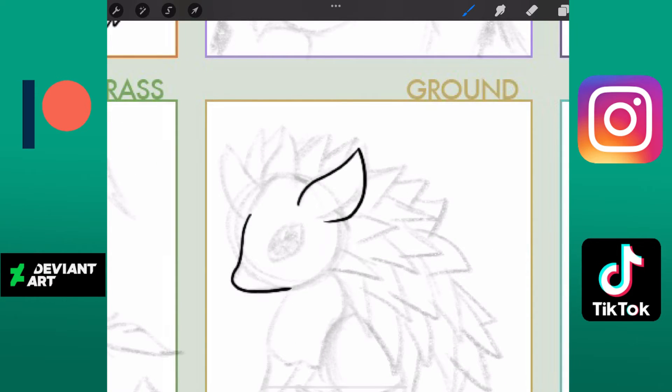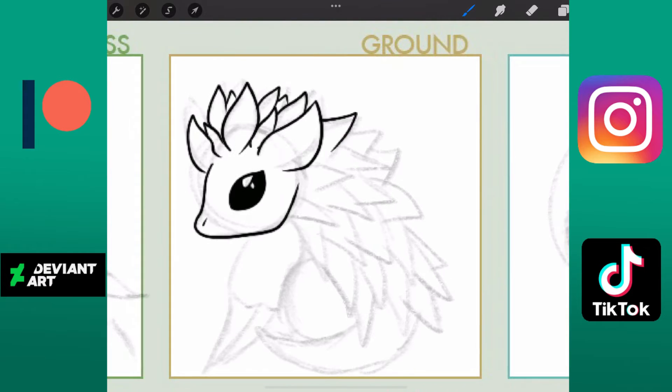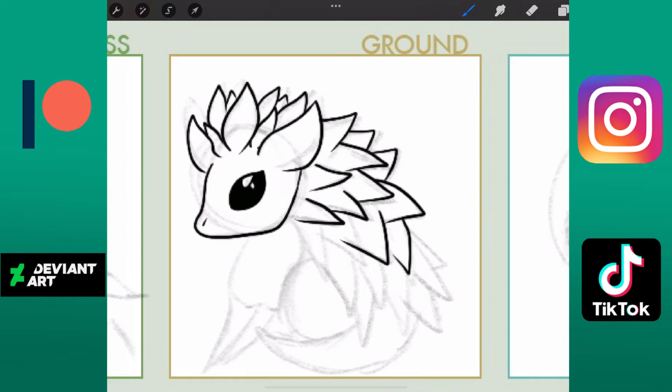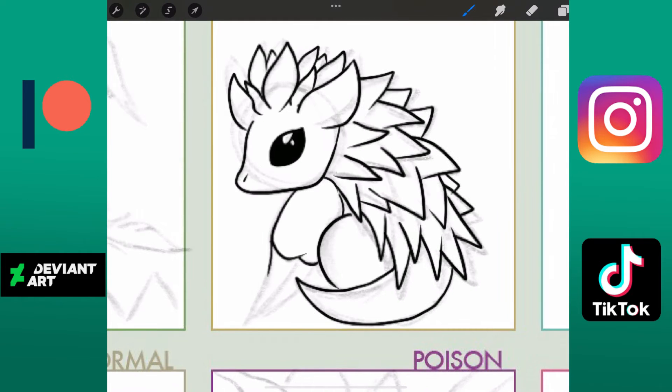Ground type — I chose Sandslash because I love it. I didn't really use it that much until a playthrough of HeartGold SoulSilver, but ever since I did use it, I absolutely loved the thing. It's not a strong Pokémon but I don't care about strength.